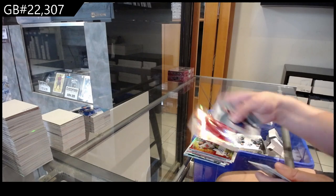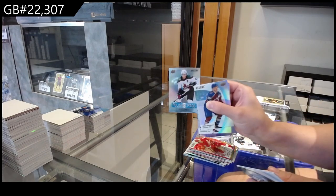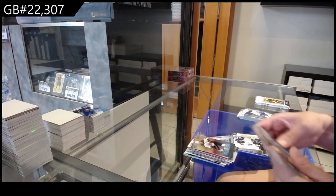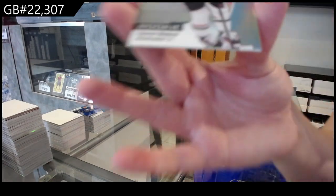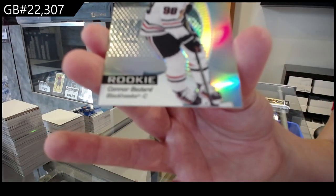Red-orange for Detroit of Mariette Sider. Polished pros for Arizona of Nick Schmaltz. Orange-yellow of Alex Talk for Buffalo. And a rookie for Chicago, Connor Bedard.